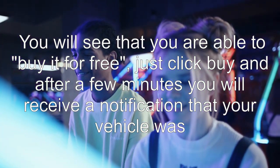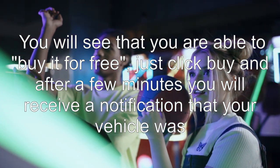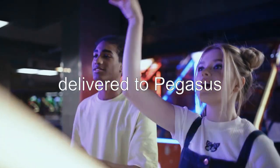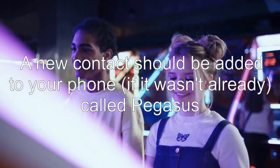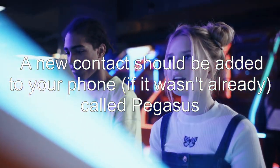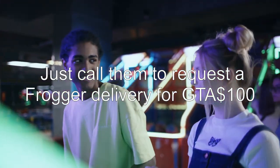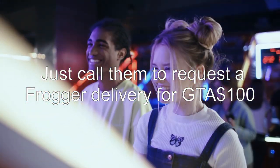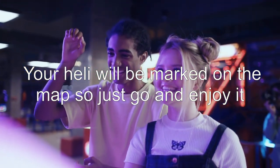Just click buy and after a few minutes you will receive a notification that your vehicle was delivered to Pegasus. A new contact should be added to your phone called Pegasus, if it wasn't already. Just call them to request a Frogger delivery for GTA $100. Your heli will be marked on the map, so just go and enjoy it.